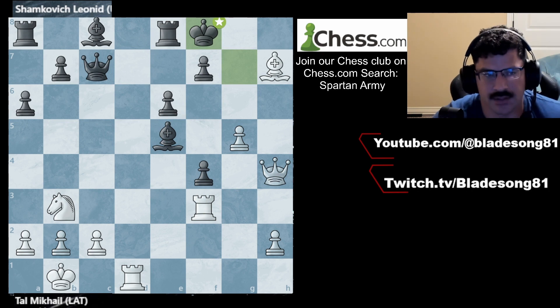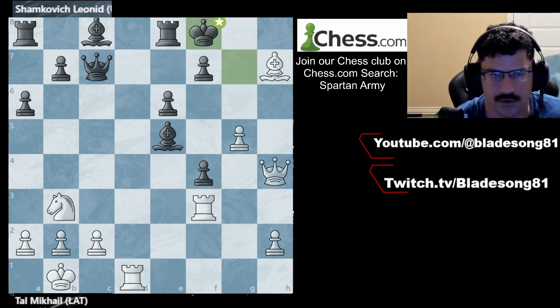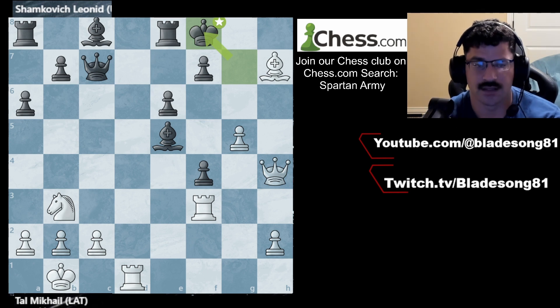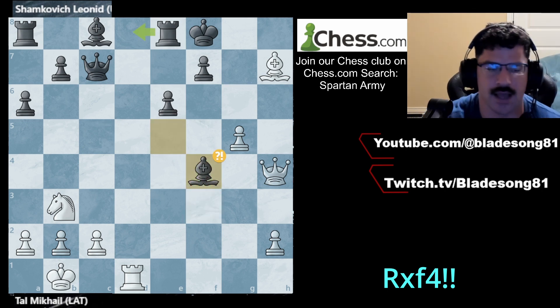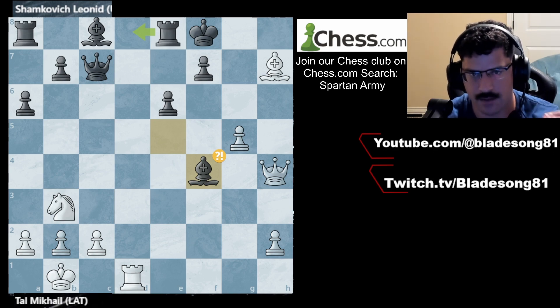Our second game, but our third brilliant move of this episode, is between Tal and Shamkovic of USA. Tal with the white pieces, Shamkovic with the black. Find the brilliant move for white to win. And if you guys guessed rook to f4, my best Gotham Chess impression — you guys are correct. Because after black takes, which is what they did, it is now mate in 8 on the board. He finds it because he's a grandmaster world champion.